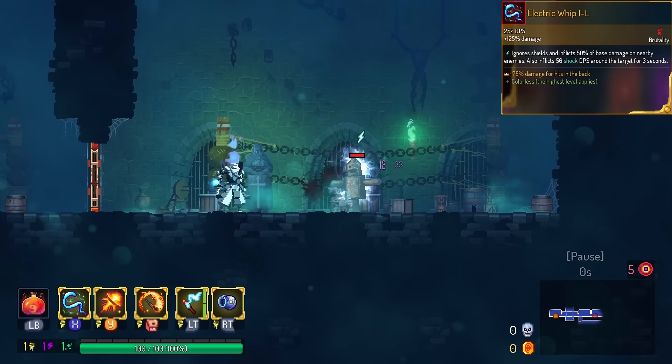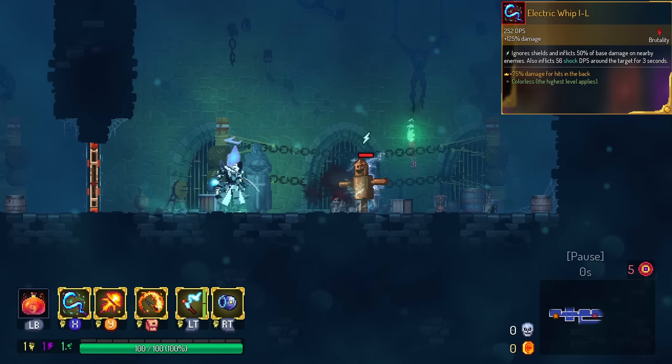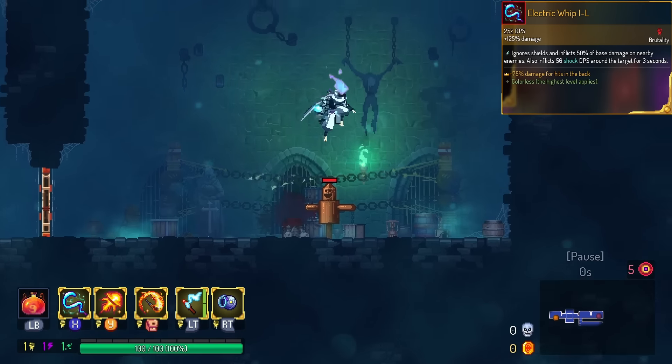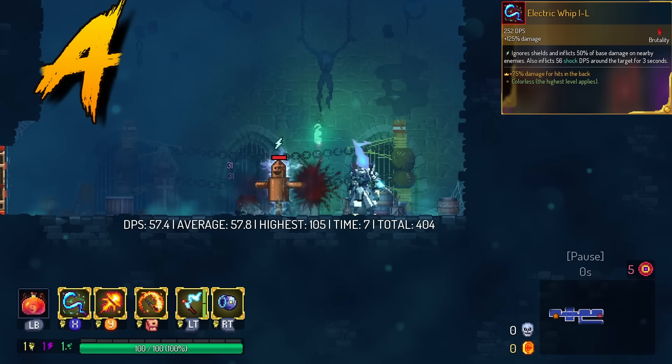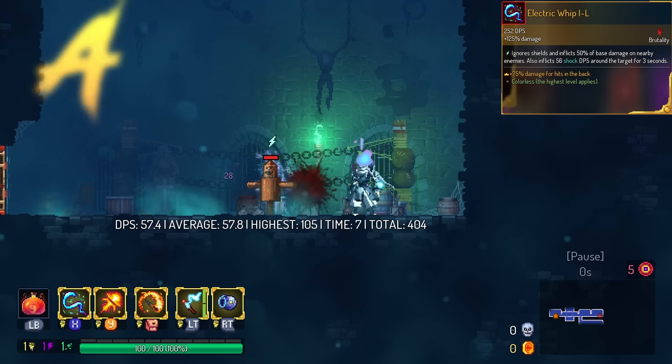Electric Whip is another back damage weapon. I've tried to test out how it works with the electricity. I do think it does bonus damage with electricity if you hit it behind the monster. It's really weird. I'm going to put this in the A tier because I think it's probably working and probably strong.